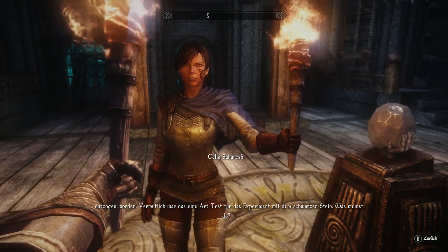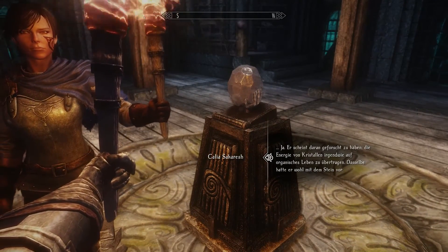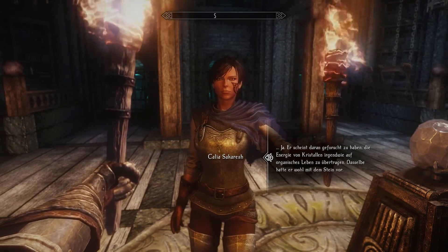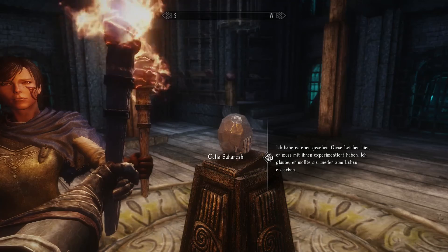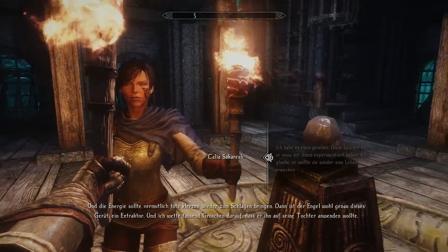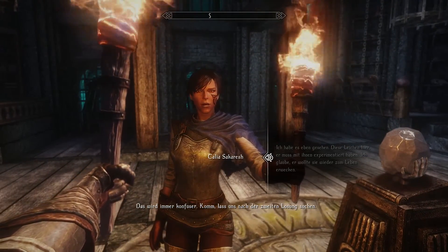Maybe this was part of a test for the experiment with the black stone. He's been doing research with it - the energy from the crystal, somehow to transfer it to organic life. Looks like he wants to do the same with the stone. This is what I saw just now - the bodies here. He must have experimented with them. I think he wanted to bring them back to life, and the energy was supposed to make the dead hearts beat again.